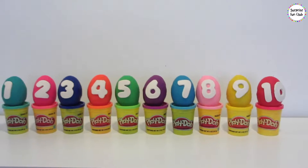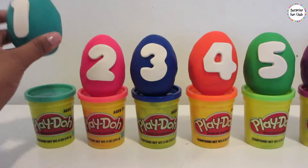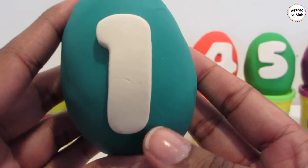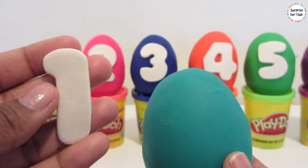We're going to open number 1 first. Let's grab it and see what's inside, friends. Are you excited? I'm super excited. Number 1! Number 1 is a green surprise egg. Number 1!